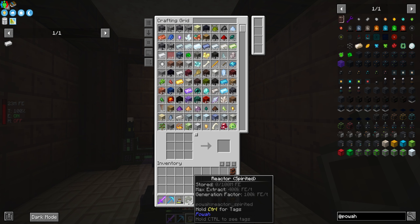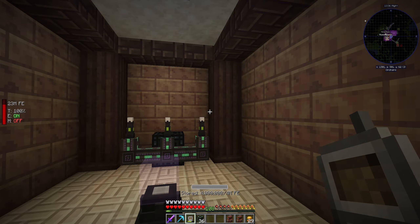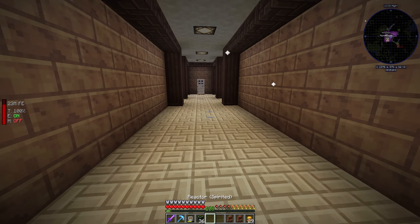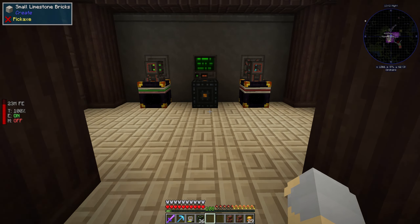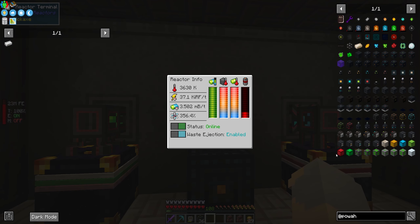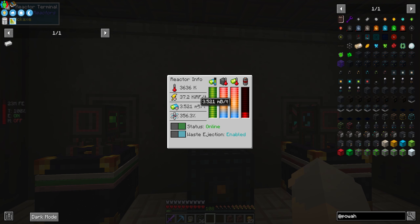This will produce 100,000 RF per tick, and you can extract 400,000 at once from it, and it can store up to 100 million. That is — production-wise — roughly double what we're producing right now. 100,000 RF per tick, actually it's more like three times what we're producing right now. So that's a lot.